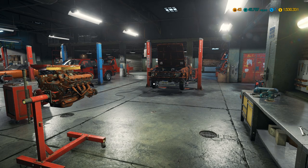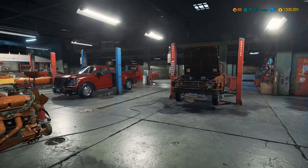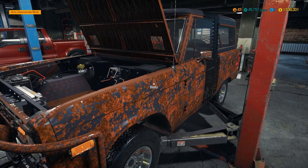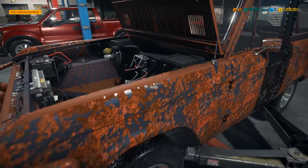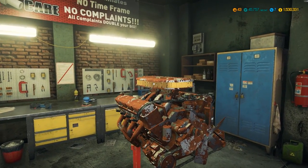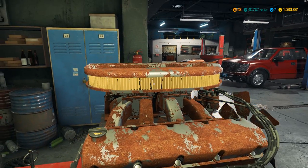Hey, what's going on guys and gals, my name is Mr. Moose and today we're back in the garage working on Car Mechanic Simulator 2018. Today we are continuing on with our '75 Ford Bronco build. We acquired this truck yesterday from the auction house for $20,000, took out the motor and transmission, put new suspension underneath it, and she's starting to come along.